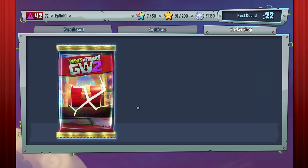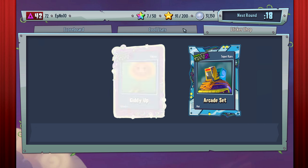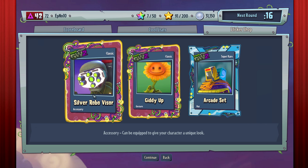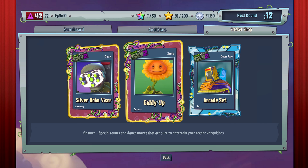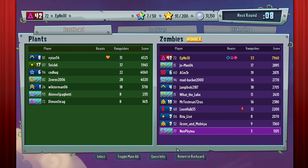Let's open up one red mystery portal pack — yes, I have a bunch of these. Arcade set, giddy up, and robo — a silver robo visor. We got a giddy up taunt from Sunflower. That's going to be it, guys. Thank you so much for watching, and I'll catch you guys next time. Bye-bye.